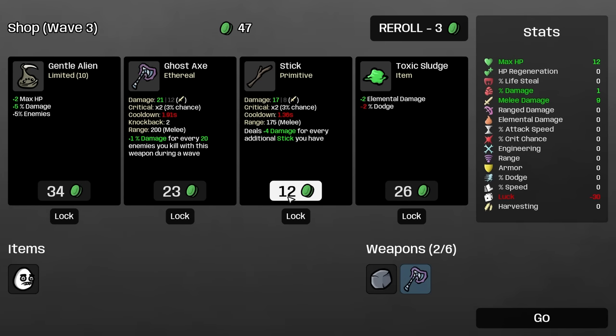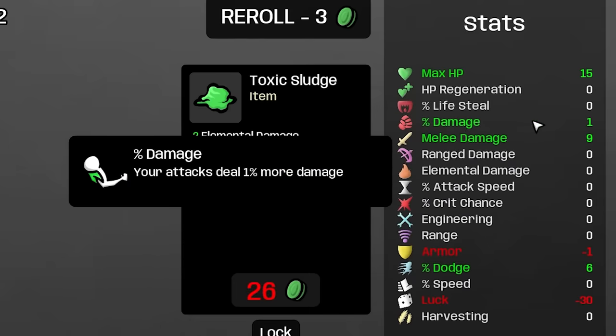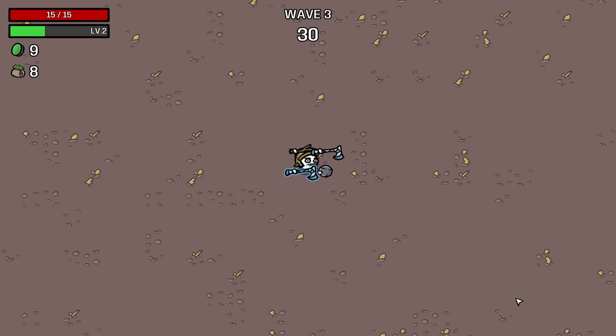I'm gonna combine these two into one, and take the stick. So now we have tons of attack speed, but only 1% damage so far. I didn't realize we started with negative 30 attack speed, so we need two unique weapons just to break even. But I re-rolled and there's more unique weapons, so we'll roll with that.